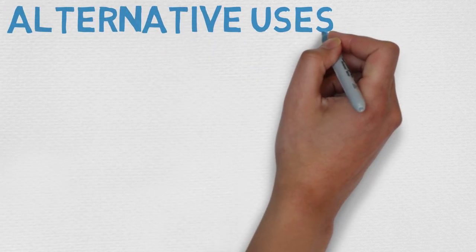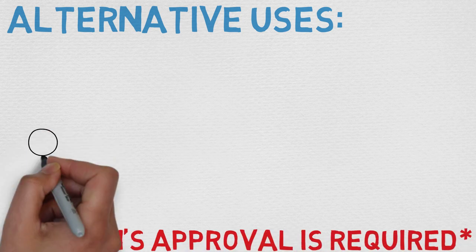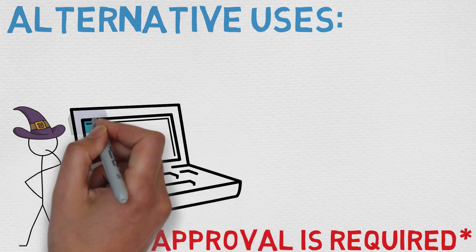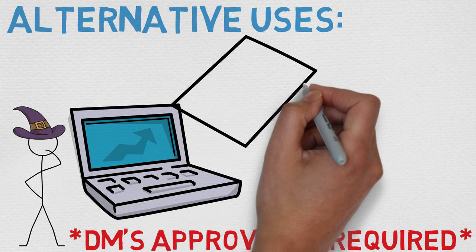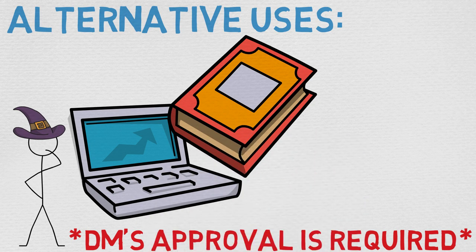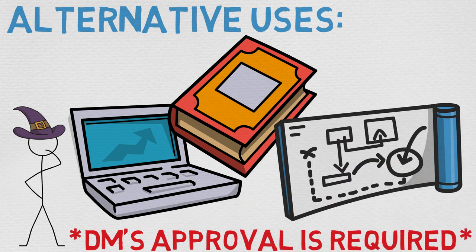Let's check out some alternative uses. In doing research for this particular video, which was exhausting in and of itself, there have been a couple people who've theorized you can actually use this spell in conjunction with Magic Mouth and a couple of illusionary magics to create a literal computer. The biggest problem with this, as far as I've been able to tell, is the duration is until dispelled or triggered. However, what happens if you set up a Glyph of Warding to create another Glyph of Warding that creates a Glyph of Warding, and then you set a Magic Mouth to respond to the Glyph of Warding, which in turn triggers something else?